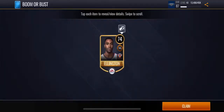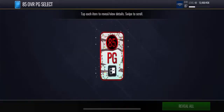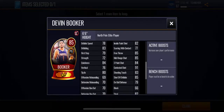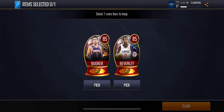Reveal all. Dwayne Ellington — nothing. 85 overall point guard select. Who do we got? Devin Booker. Probably going to take him. I just like that Devin Booker actually has a 3-pointer.